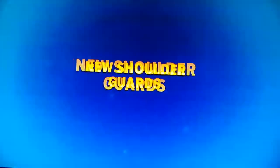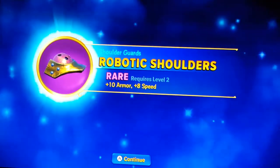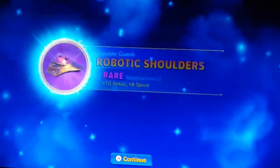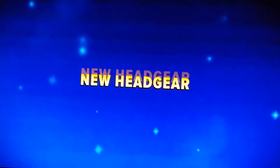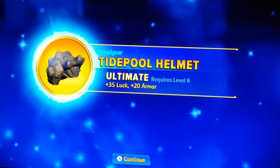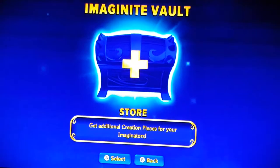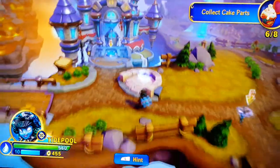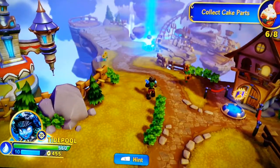We got a rare item - new shoulder guards, the Robotic Shoulders, giving 10 armor and 8 speed. Not that great. And Tidepool gives us new headgear - the Tidepool Helmet, 35 luck, only 20 armor. Yeah, that wasn't a very good item anyway.